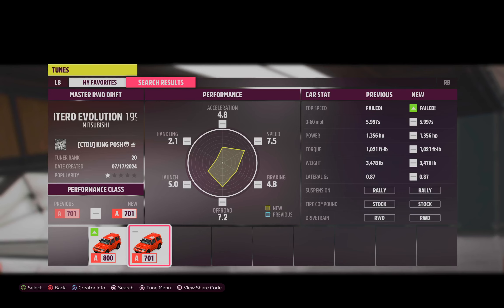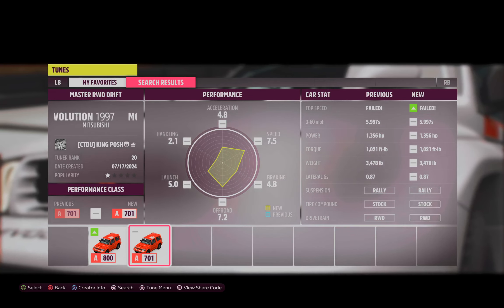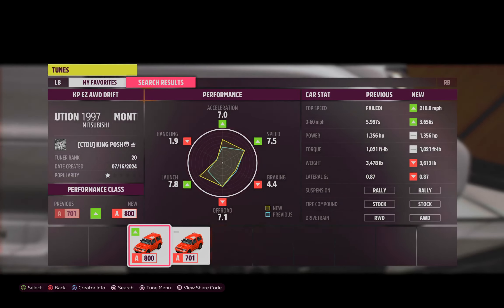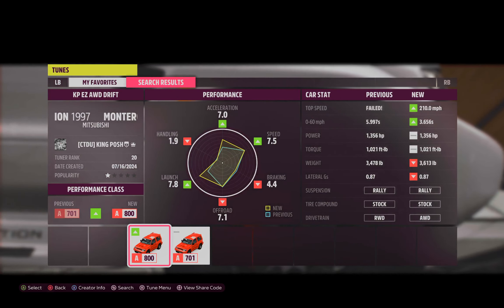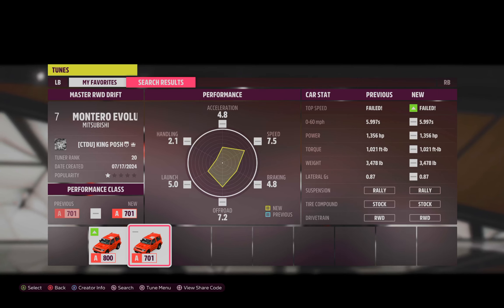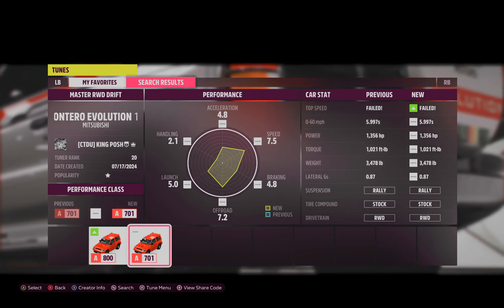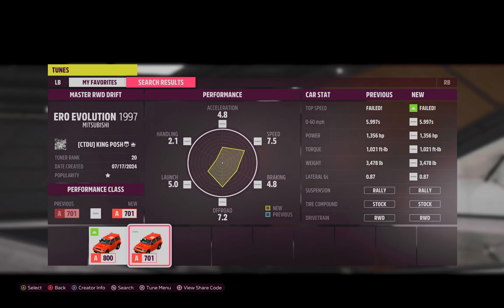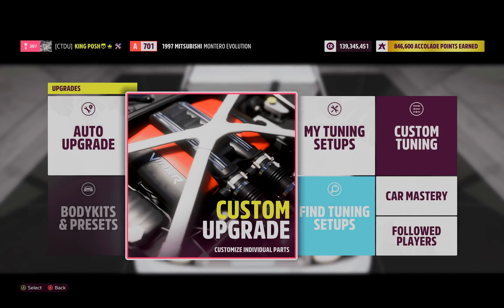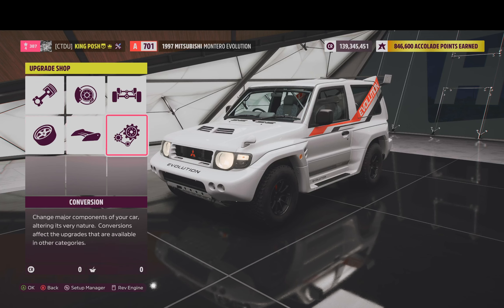It's got rally suspension on stock tire compound and 1,356 horsepower. As you can tell, the difference is that AWD is going to be quicker. This one does have a top speed — it goes 194 miles per hour. It is an A-Class 701.